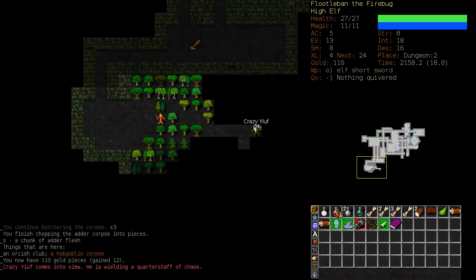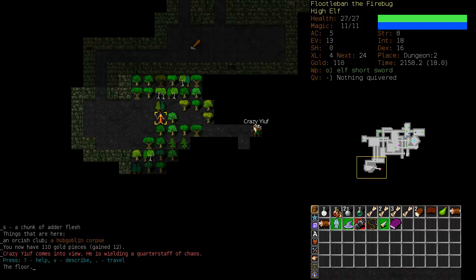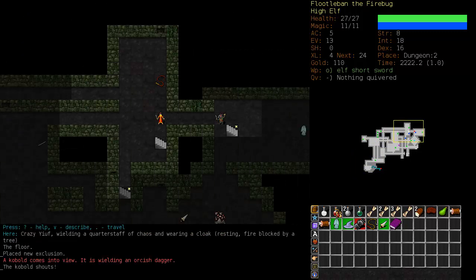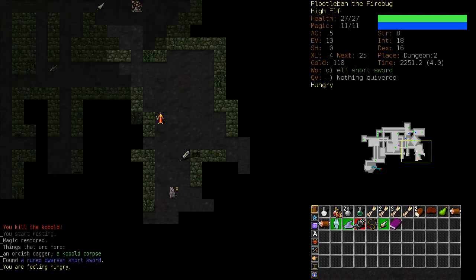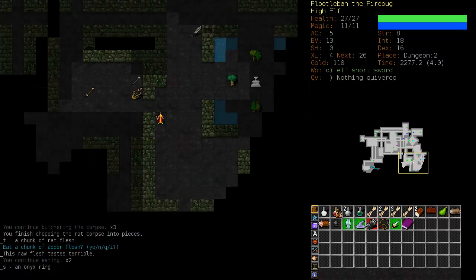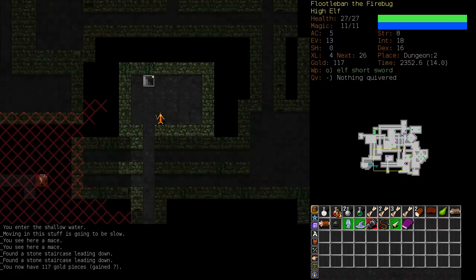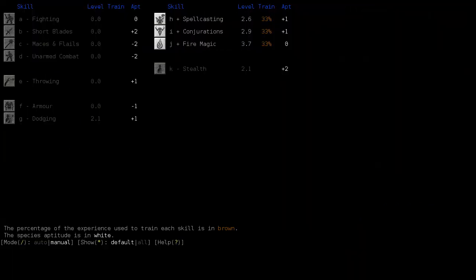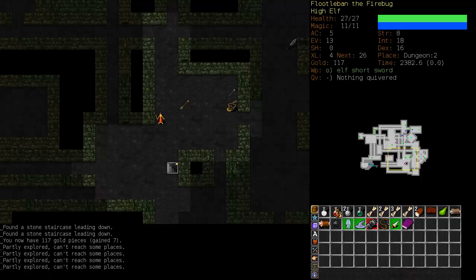There's a Crazy Yiuf. We are going to avoid him — we can press X on the keyboard, move our cursor over them, and press E to mark them as 'do not approach'. I could probably beat Crazy Yiuf at this point, but it's better to get a little more experience and get Sticky Flame up to a respectable level. Crazy Yiuf isn't that dangerous, but his quarterstaff is extremely unpredictable and very dangerous. So we don't want to take many hits with it.